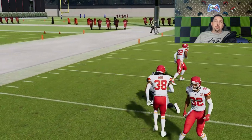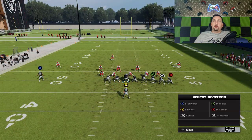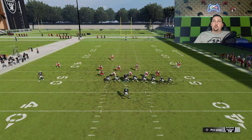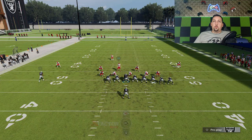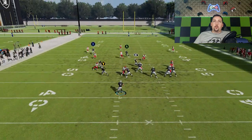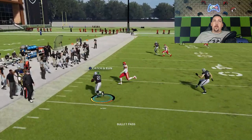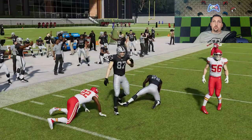If the running back's in the flat, you want to take the flat. The drag and the crosser will be open against man all the time. The running back here in the flat — I probably should have waited and took the deeper route, but sometimes I'll take that and just try to get as much of a catch and run as possible.